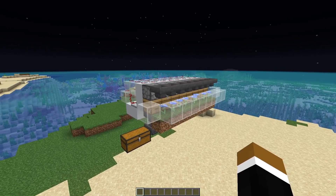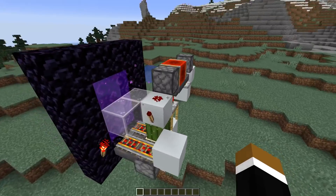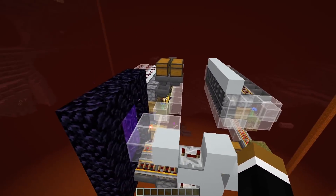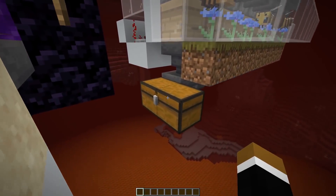Unfortunately there are no spawn chunks in the nether. In order to keep the nether loaded you just need to build this little contraption here, both on the overworld and the nether side. Then your honey or honeycomb farm would work while you're not actually there.